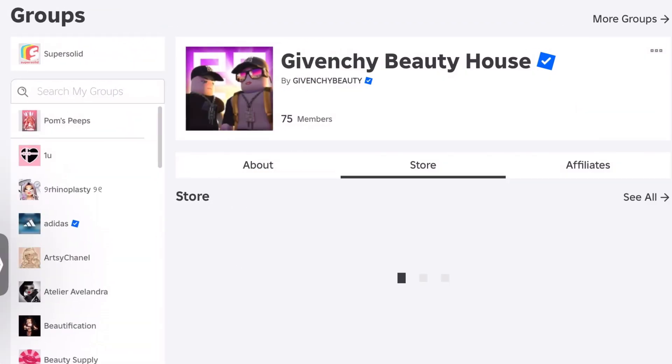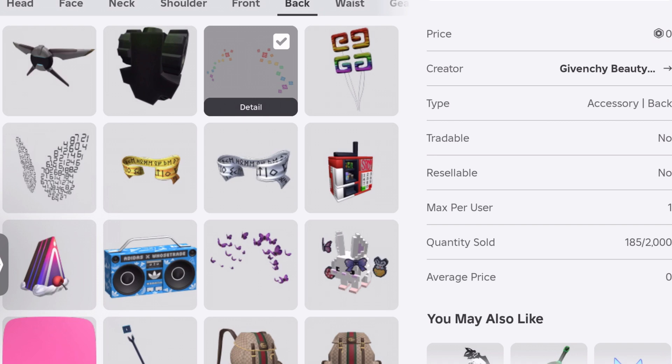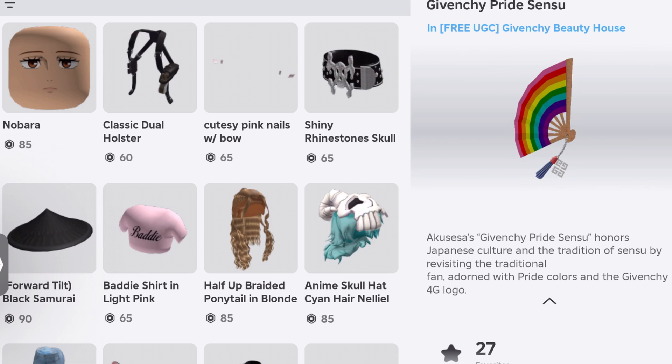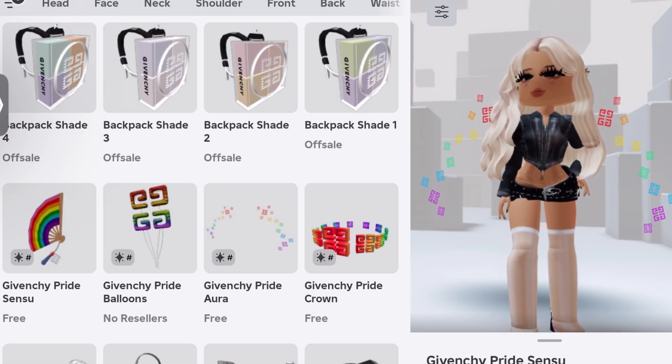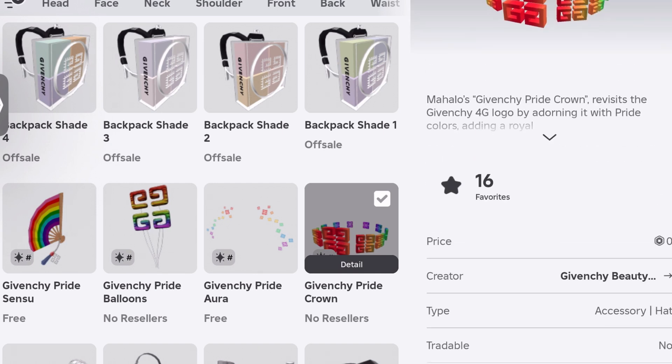Looking into the group to see what the next items are going to be, it does show a Javenci Pride Senzu, so this might be one of the items coming - which is really pretty, it's like a fan. I think that is definitely one of the items that's going to be limited, but I cannot say for sure. It does say zero out of three thousand gone, which means that probably is it. Searching the catalog under their name shows four pride items - I'm not sure what that crown is because I haven't seen it yet. It says sold out at the top with 2,000 out of 2,000 gone, so I'm not sure about that one.